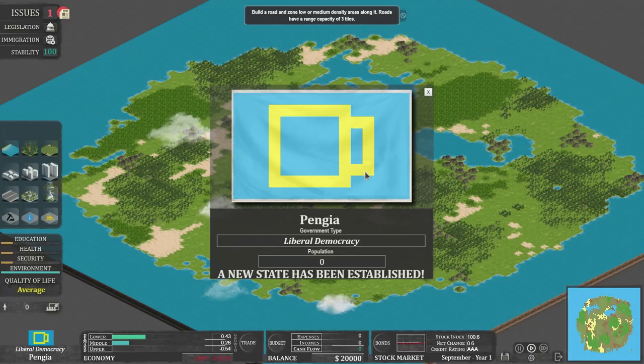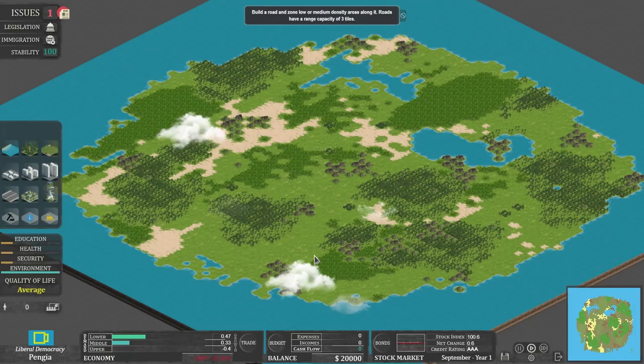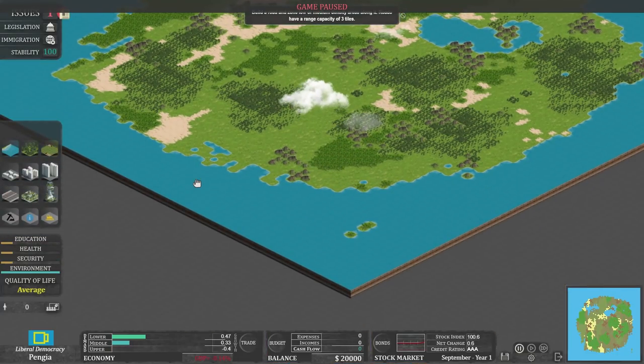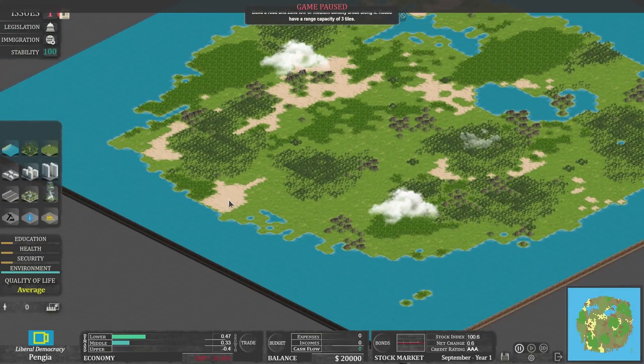So there's a little tutorial thing — it doesn't last for very long, to be honest. Population of entirely nobody. Right, let's pause — spacebar pauses, which I do like. And we need to find somewhere to start. I think down here looks pretty good.